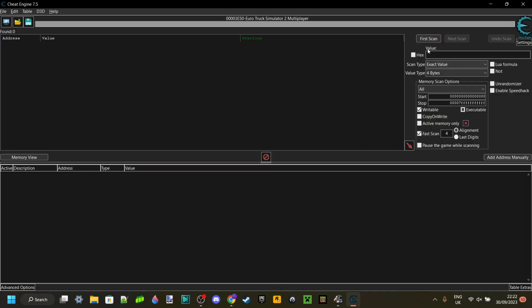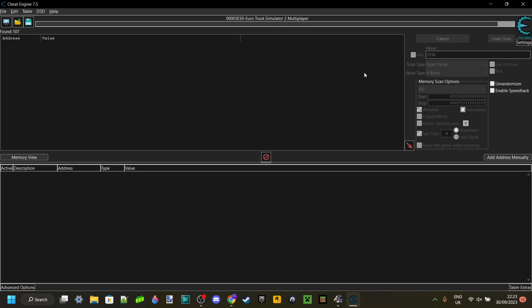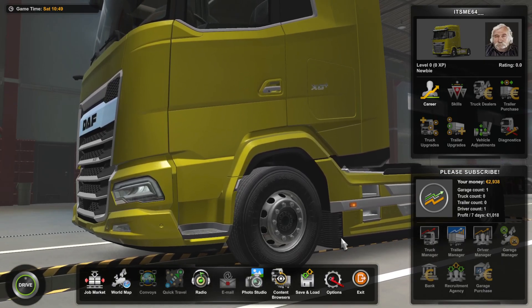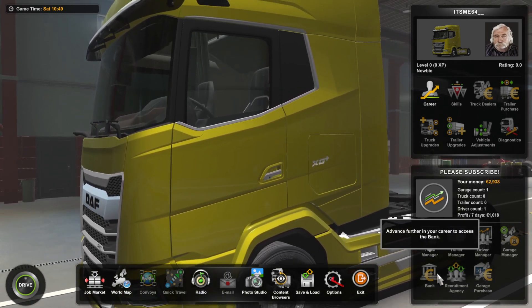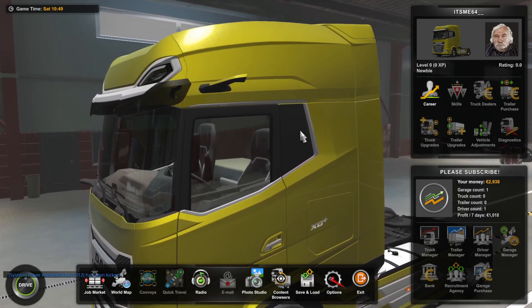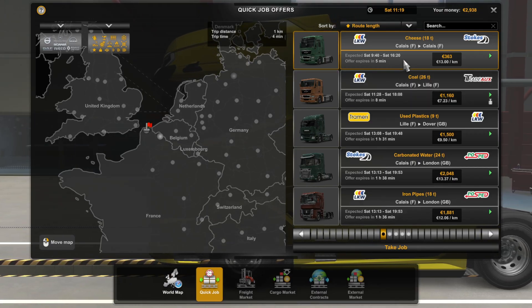What you want to do is locate the value box and enter the amount of money you have. In my case that is 2,938. Then you want to hit this button which says First Scan — that is going to complete a scan and you should find a bunch of results. Now what we need to do is find a way to change the amount of money you have. You can take out a loan at the bank or buy a cosmetic for your truck. However, I don't own a truck and I'm not at the stage where I can access the bank yet, so I'm just going to take a quick job.